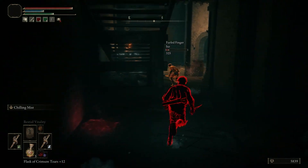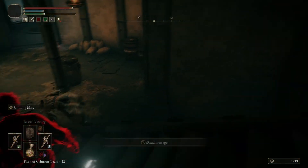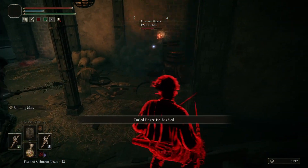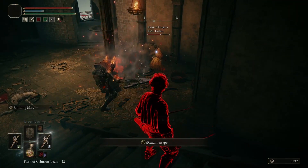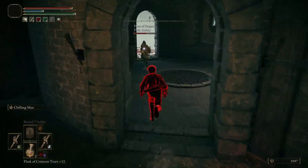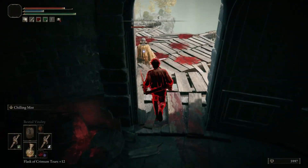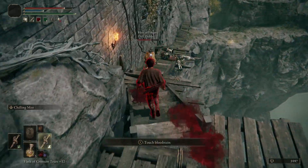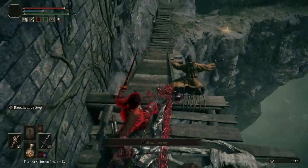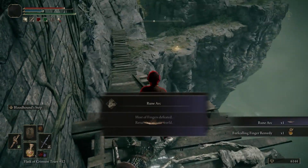I'm actually confused on where the host went. Need to find him. I'm not gonna attack this phantom, I'll close this back down here. Nice — I don't know how he avoided that attack. That's how he handles this situation: throws a fireball, throws another one, and he got him. Nicely done. I don't think that was intended for him to do.